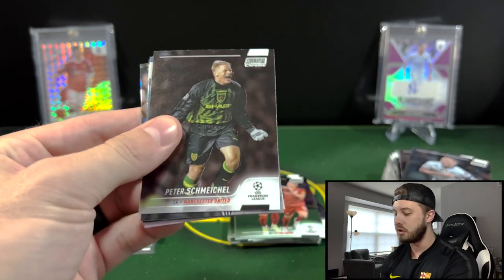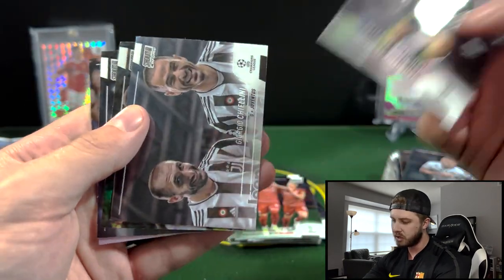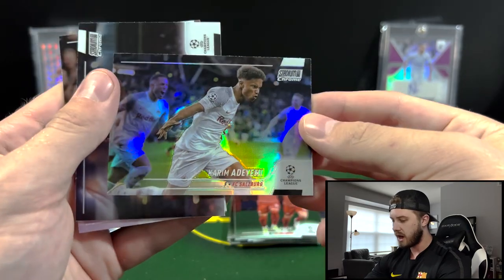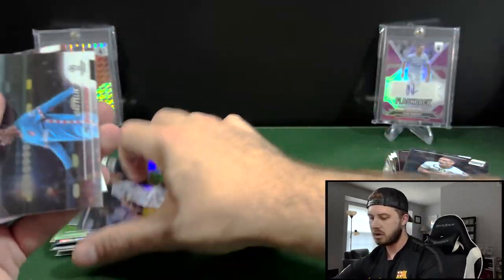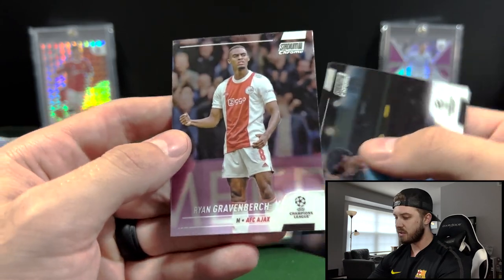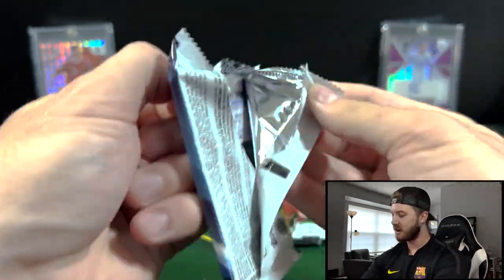I hadn't watched any of these get opened before, so I really wanted to see what was possible out of these. We have Schmeichel and Chiellini again. And we have a refractor of Adeyemi — not numbered. We got Felix. And then Ryan Gravenberch. And I don't know if you guys can hear it, my cat's going crazy right now — he just won't stop meowing.